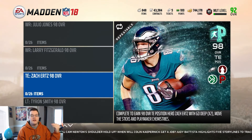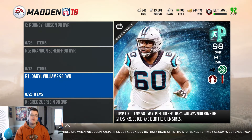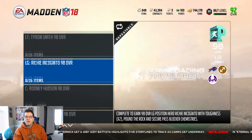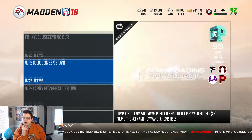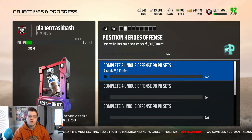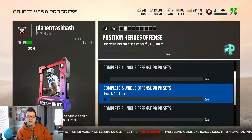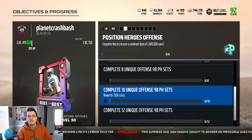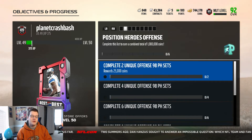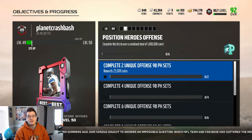Once you do the solos, whatever position you get, I'd go after the most expensive sellable one so you can get coins, or get a card you're actually going to use. Personally I'll probably go receiver or lineman — defense I think I'm fine on. I might go for Darrell Williams the kicker, since he'd be perfect for my all-time Panthers team. There are also new objectives: complete two unique offensive 98 position hero sets for 25,000 coins, scaling up — completing 12 gets you 250,000 coins, for a combined total of 1 million coins.